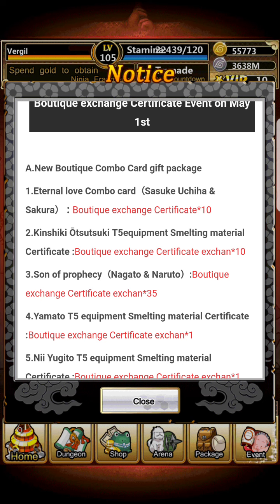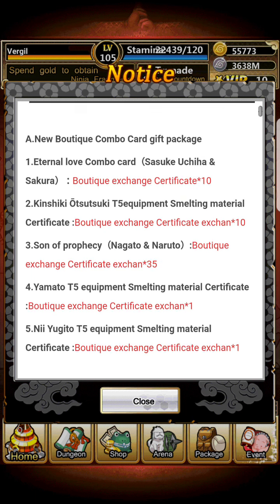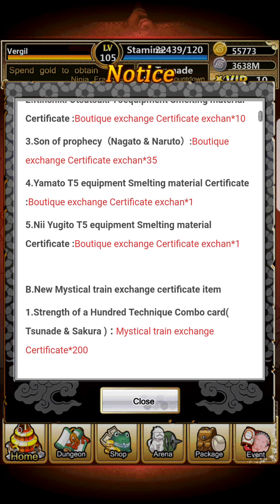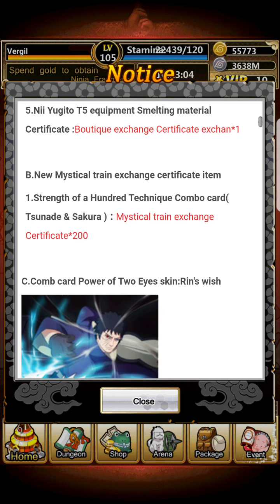Boutique exchange events are always good. They've added some new cards to the combo card certificates. You can now get the Kinshi Ototsuki tier 5 equipment for 10 boutique certificates, the Sasuke-Sakura combo card 'Eternal Love' for 10 certificates, the 'Son of Prophecy' Naruto and Nagato for 35 certificates, and Yamato's tier 5 items for one certificate each, as well as Yuguto's tier 5 items for one certificate each.